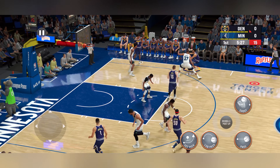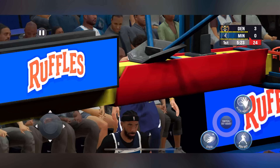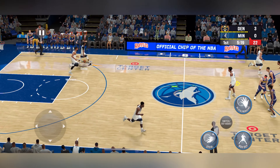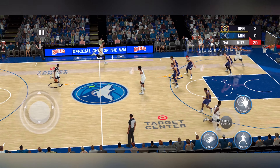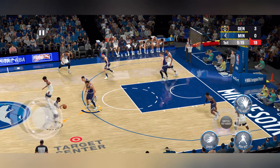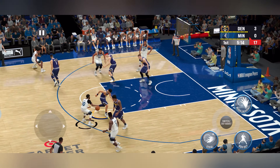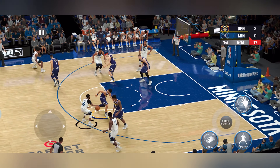Here's the Nuggets with the ball. Porter finds Gordon, back to Porter. Murray against Gobert, and it's Jamal Murray with the three! Murray's got his team on the board to start the game for the Nuggets, showing some deep range. When the defense leaves him alone from there, it's pretty much going in. Pass to Edwards.